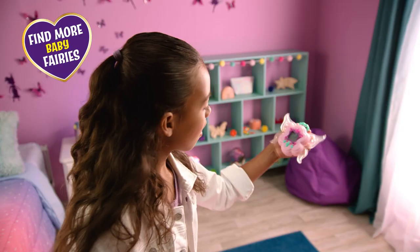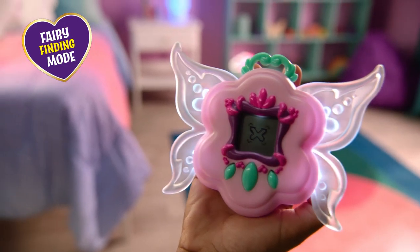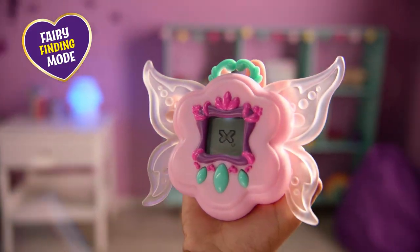Want to find another baby fairy? Double press the center button and you'll launch Fairy Finding Mode. The fairy radar leads the way — watch the screen to know where to go.